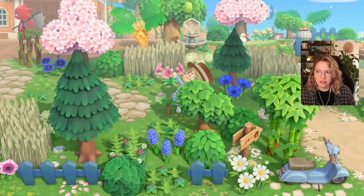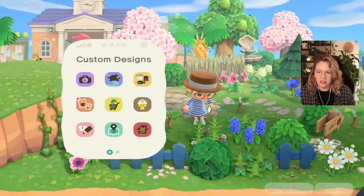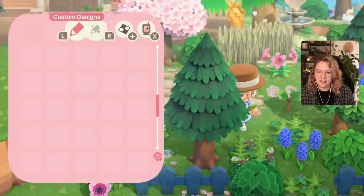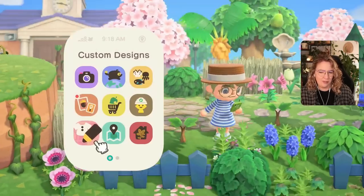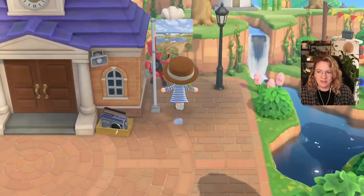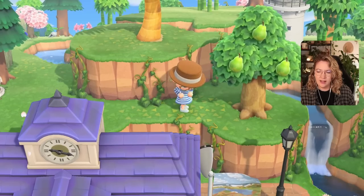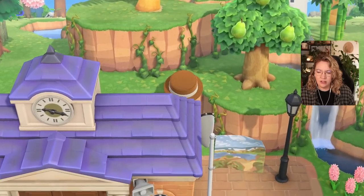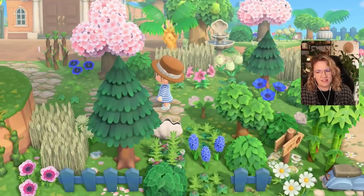I was just thinking: what about the shell lamp we currently have up on the cliff here? I think I want to try that — I'll put a puddle, maybe, even though I've used a lot of puddles today, but they're all in very different spots. I'll grab this and try it out in that space. Maybe a shell lamp that you walk past — it's a shell really, you know?